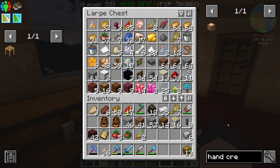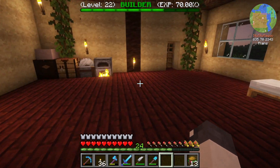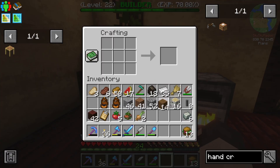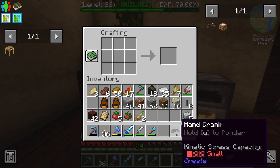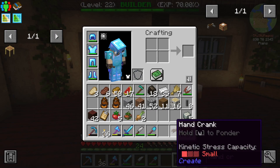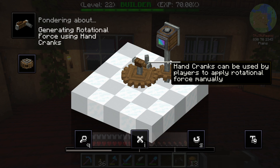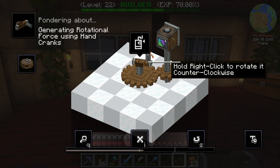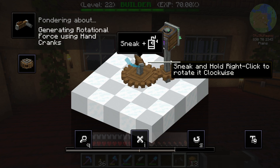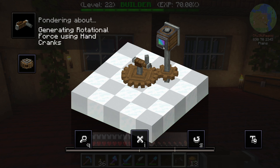A hand crank - that's what I was going for. Just three pieces of wood, a hand, and one of our andesite alloys. There we go, we officially have a hand crank and we can ponder it. Hand cranks can be used by players to apply rotational force manually. Right-click to rotate it counterclockwise; sneak and hold right-click to make it clockwise. That's actually really cool.